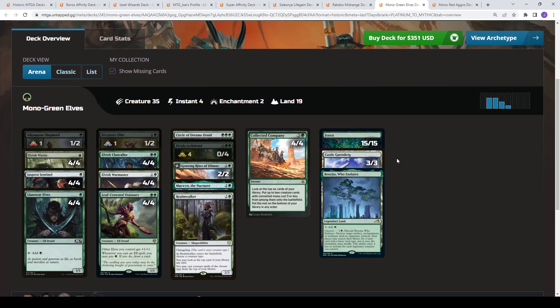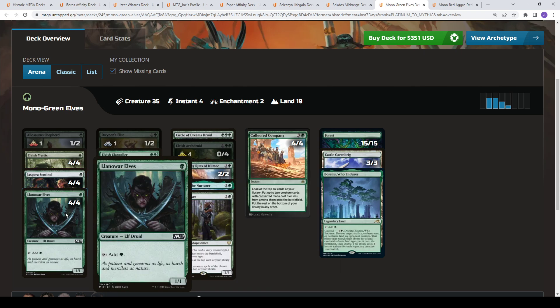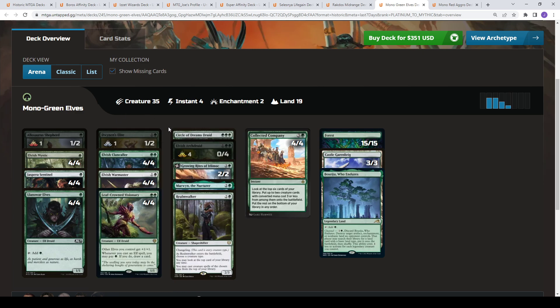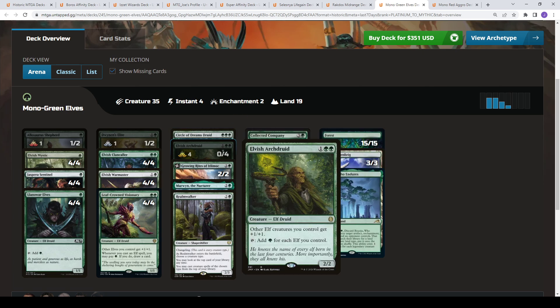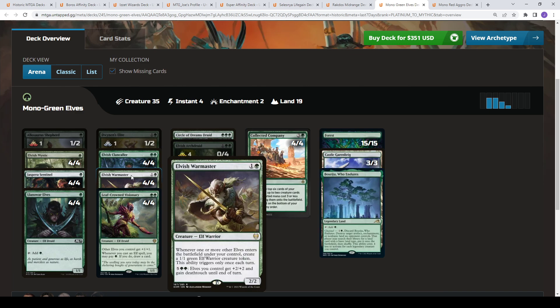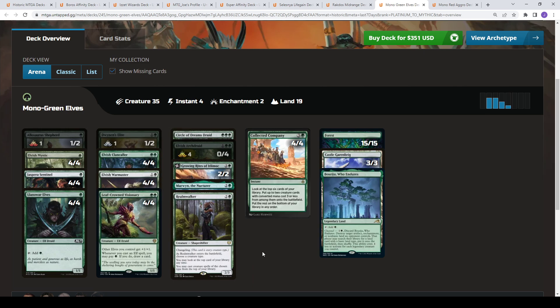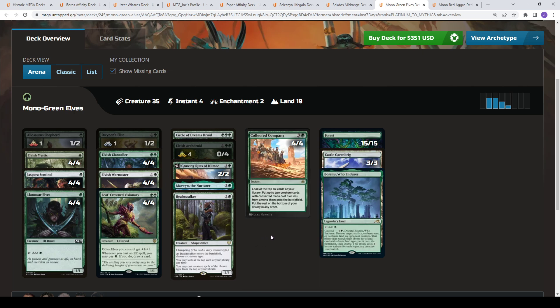Then we go to Mono Green Elves, 58% win rate. This deck looks to generate a whole bunch of mana and then combo kill your opponent. You have eight true one-mana accelerants, plus Jaspera Sentinel trying its best to be a one-mana accelerant. You want to go into Collected Company to get more stuff out. Circle of Dreams Druid or Elvish Archdruid generates a whole bunch of mana. You also have Growing Rites of Itlimoc, which can flip and become Gaea's Cradle. When you get all that mana you pump it into Elvish Warmaster or Allosaurus Shepherd to overrun your opponent. This version is more of a mana elf ball with Leaf-Crowned Visionary to draw cards or Realmwalker to play off the top of your library.